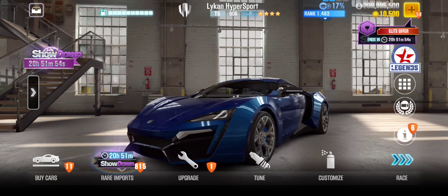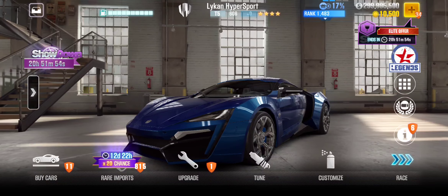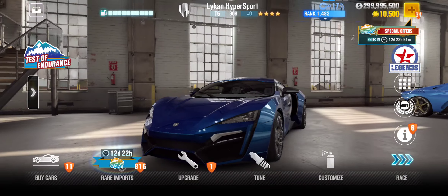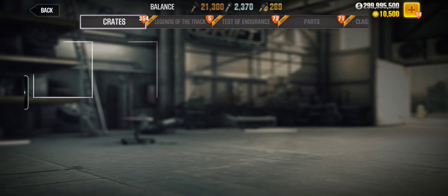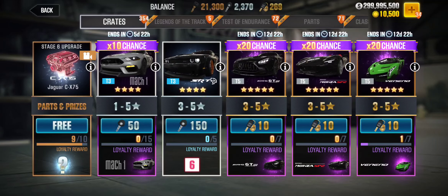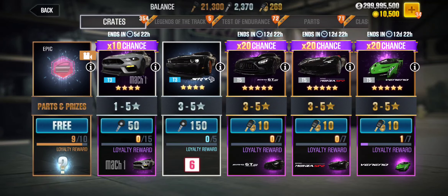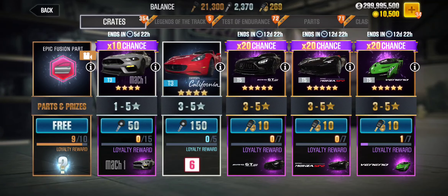Hey guys, hope you're doing good. Today we will be opening the crates for a Veneno Roadster, golden star tier 5 car. I got an update last night — it says improvements or something like that — so let's check if the drop rates have improved or not. Let's go with our very first pull on the Veneno Roadster.